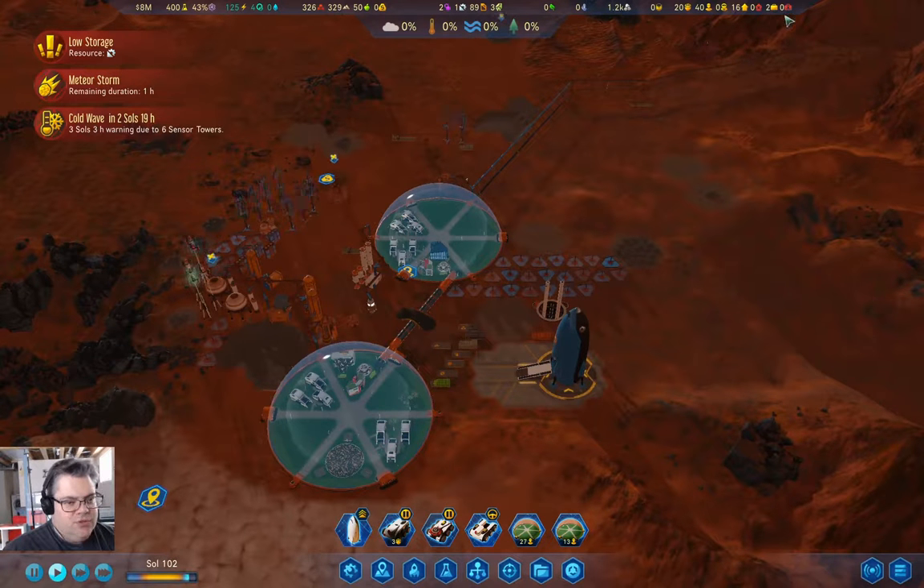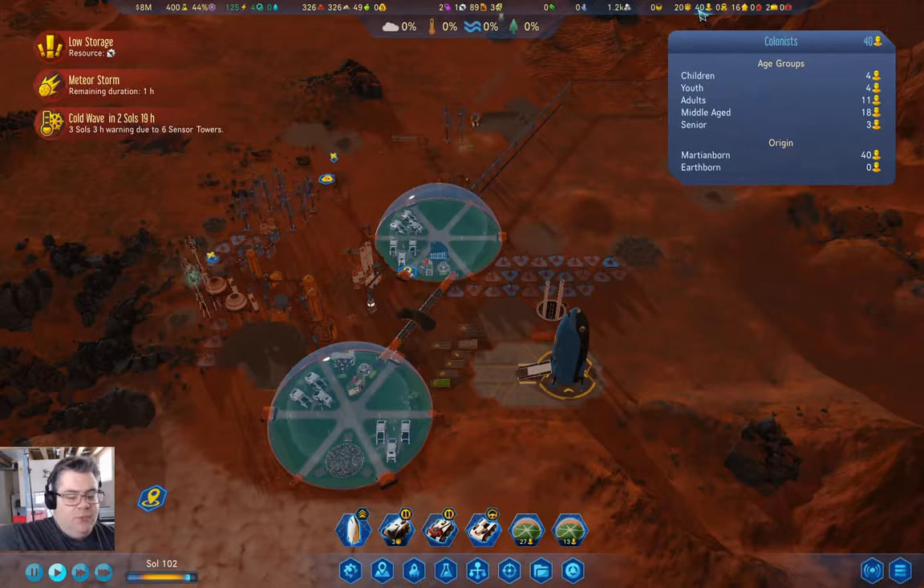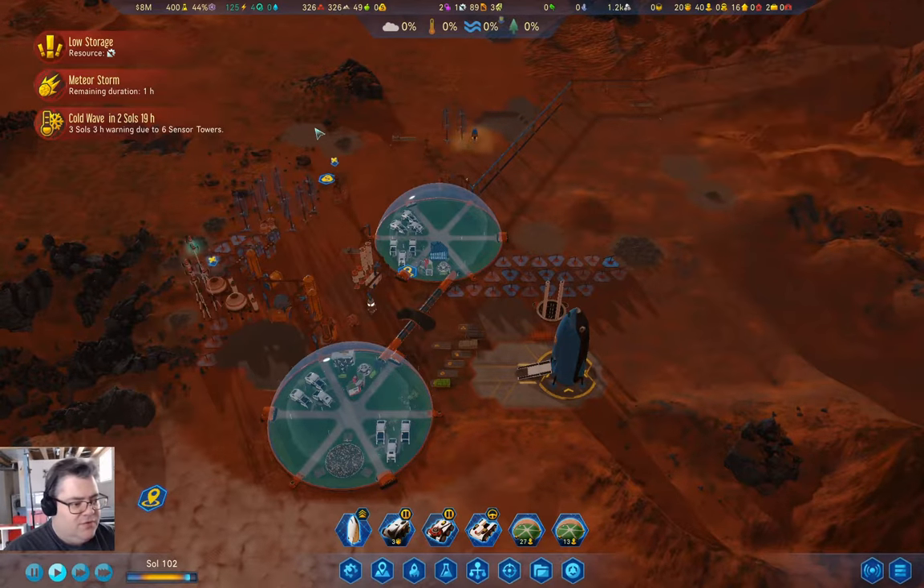The meteor storm's almost done. We have four children, four youth, and we're working through seniors. We don't have any earthborn, which means we survived long enough for all of the founders to pass on.